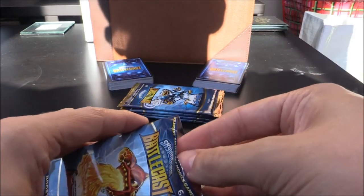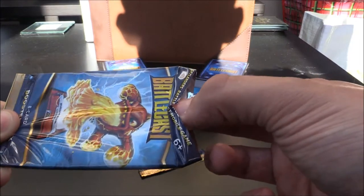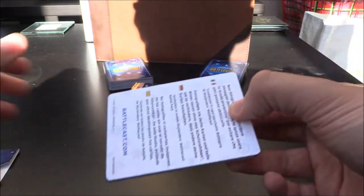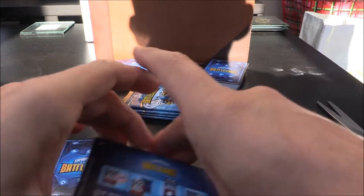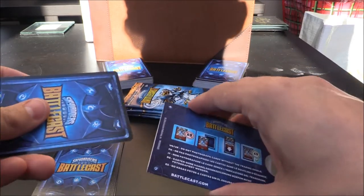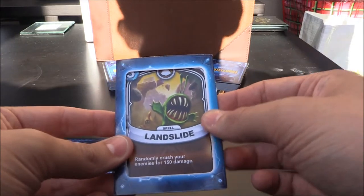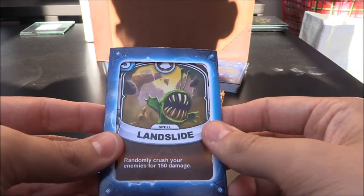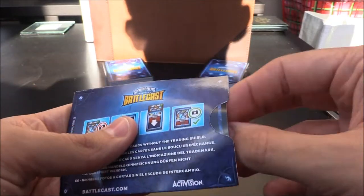Try not to cut the cards as we cut into this first pack. Are we going to get something amazingly epic? I hope we are. Last five packs — the first of the last five packs and the first card. Here we have Landslide — an Earth five crystal spell. Randomly crush your enemies for 150 damage. Very nice indeed.